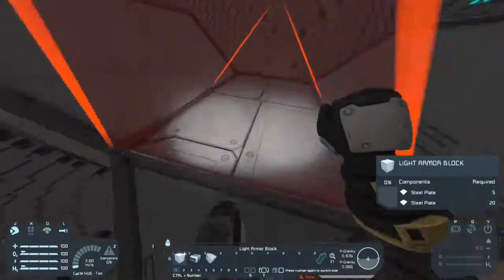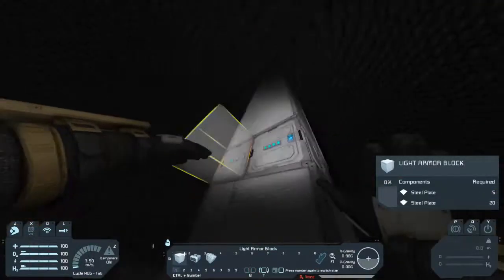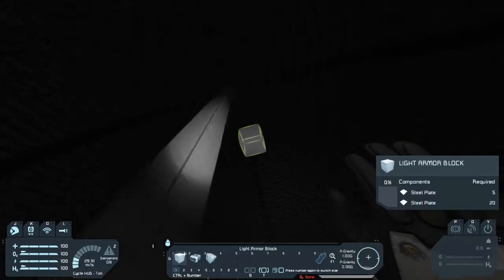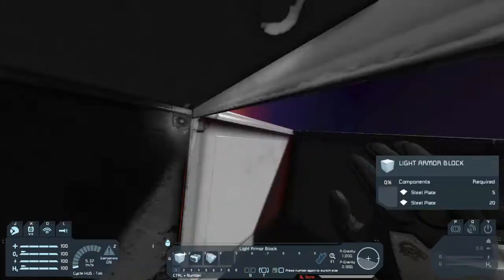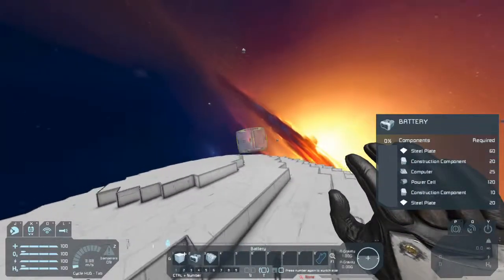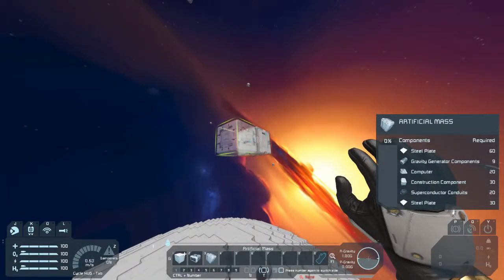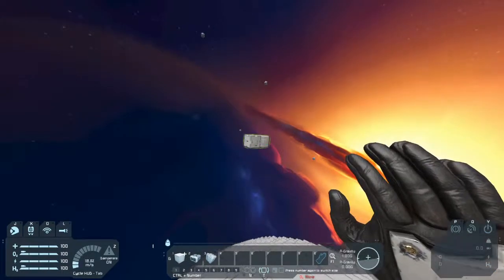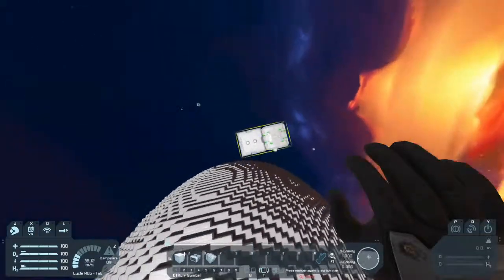In the middle we have just eight gravity generators that pull you all into the middle — and there are batteries as well. I'm recording this video for the third time because I was never really happy with how it turned out. So this time I actually know the orbiting speed for anything is 70 meters per second.